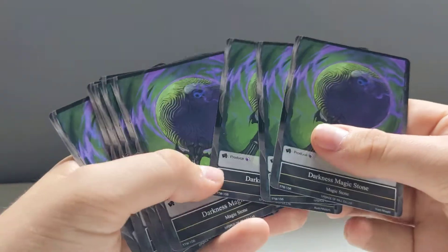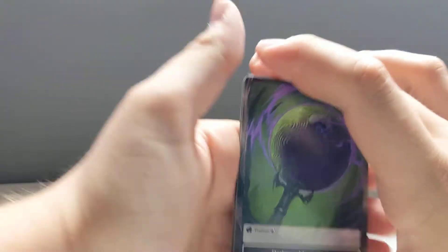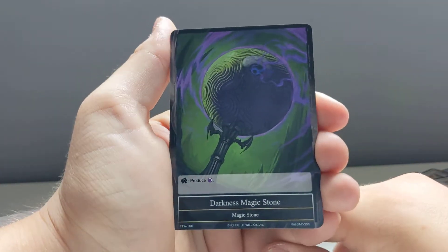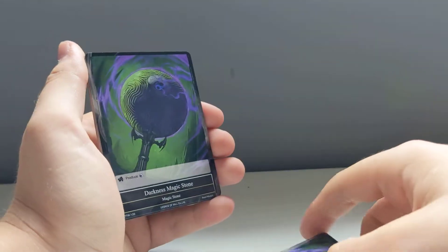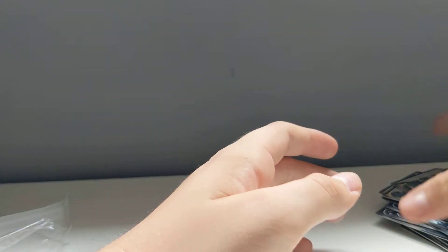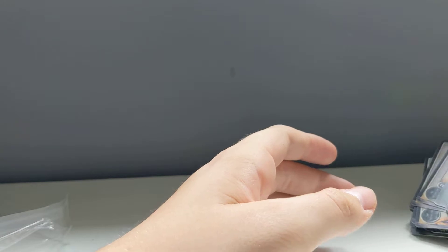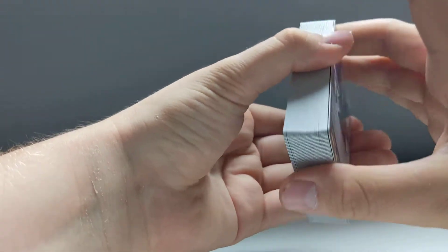And then you have ten Magic Stone cards, which are like your energies or mana. It says tap to produce a dark mana. So that is the Darkness deck. This will be the one I play in my first game because I'm a massive fan of graveyard mechanics and death-themed, undead things.